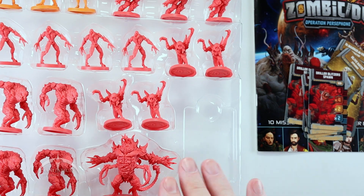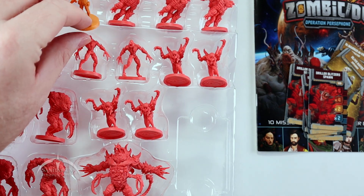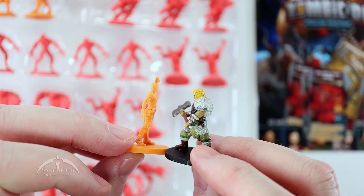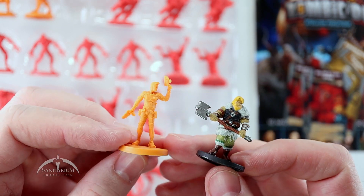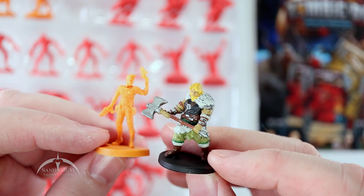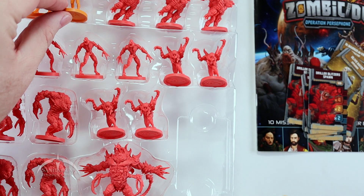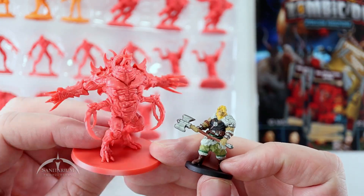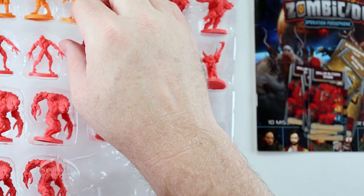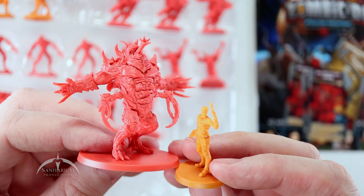So that is pretty much everything in the set. Just for comparison — here's the survivor next to a D&D character. Pretty much the same size; these guys are scrawnier because they're soldier/civilian types and not barbarians, but basically the same height. Then the big bad monster guy towers above the survivor — so yeah, these guys are definitely threats.